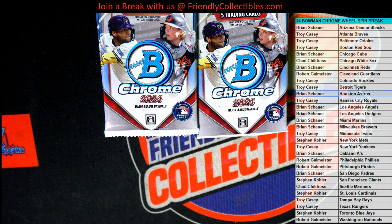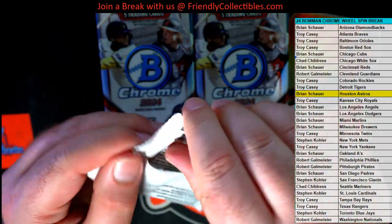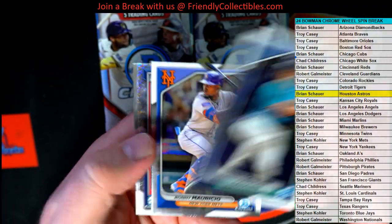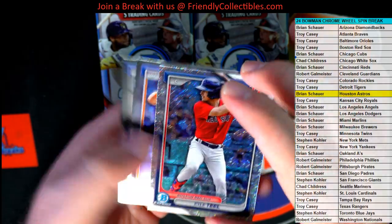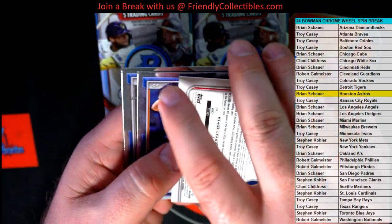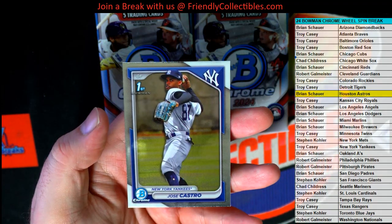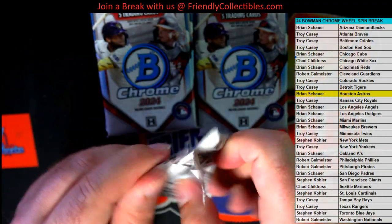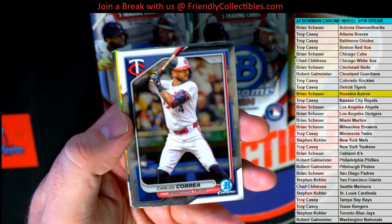All right, very good. That is Brian — Robert, don't worry man, it's tough from this angle. Canzone Rookie, Mauricio Rookie. Oh, we got the Shimmer. Kyle Teal — the old Shimmer is right there, Red Sox. Baez, Castro. Let's see a big-time auto. Who do you guys want to see in this? Let's see a big-time auto. Korea right there.